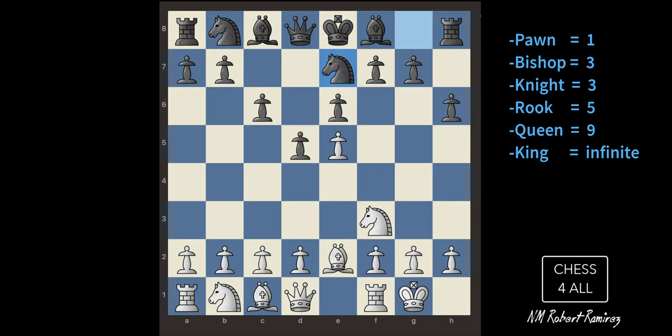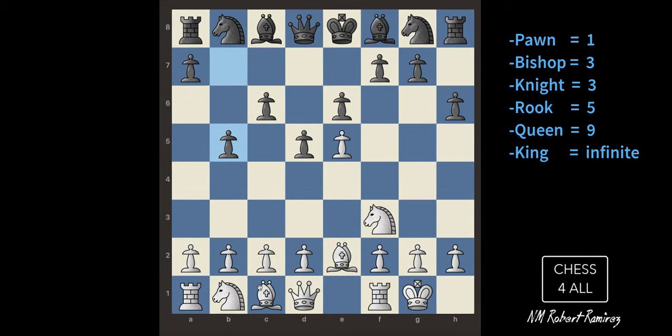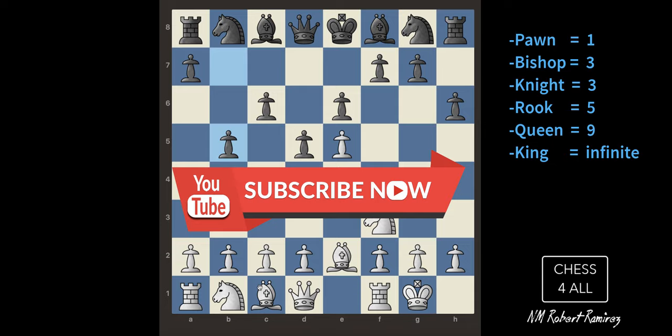I developed my knights and bishops, then castled — once I developed those two pieces, my king moved one and two and the rook swung over. Even though I had better development, I made the mistake of losing my queen. I'm sure many of you have made that mistake too — not being careful enough with the queen. The more you play, the better you'll get. I hope you understand castling, promotion, and the value of the pieces. See you next class!